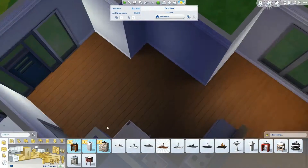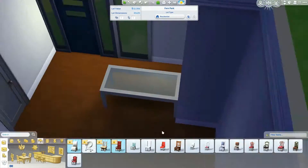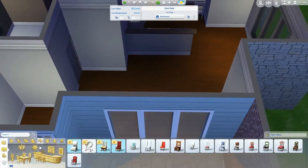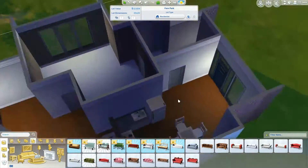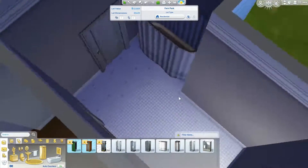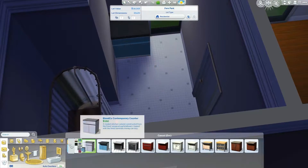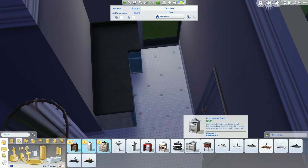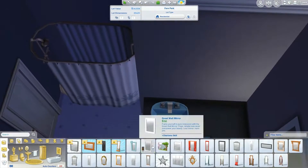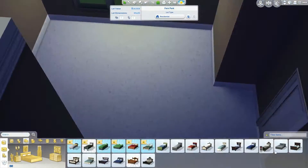This is the kitchen slash living room area. I didn't know what I was gonna do with this little part, but I decided to put the stove and the cabinets right there. You have a big table and a chair. The bathroom is pretty small, but at least you have a shower and bathtub. Everything is pretty cheap, but I love these blue counters — it wasn't so bad in the end.